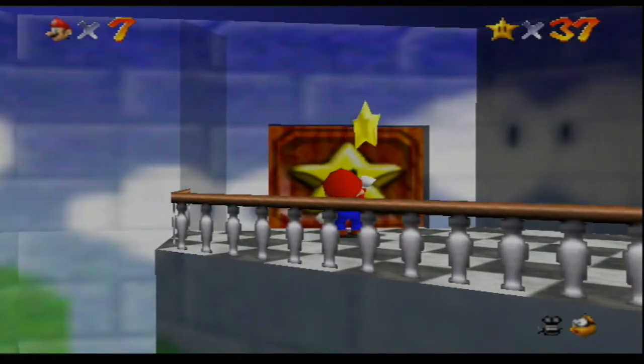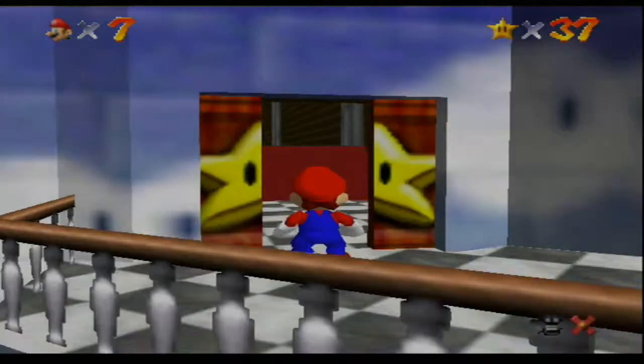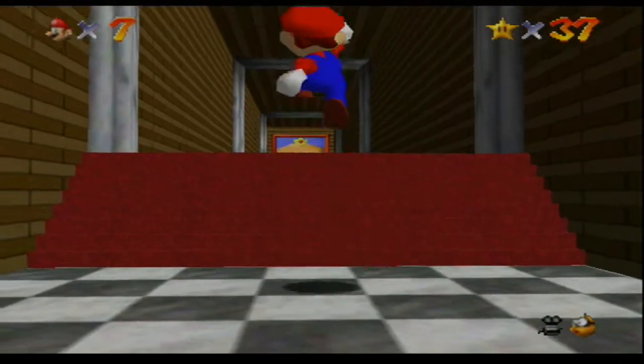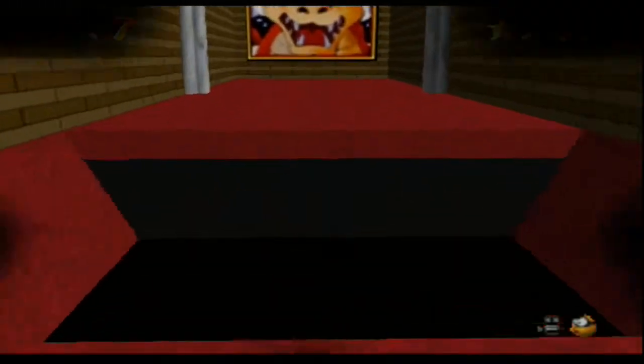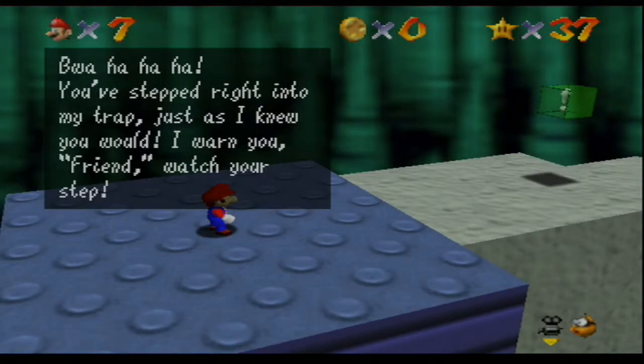What we're going to do now is come over to this door, which actually required only 8 or 10 stars. But we have 37, so if you do the math, that's more than enough. If you approach, it turns into Bowser and eventually a trap door down and we get taken to a secret level.